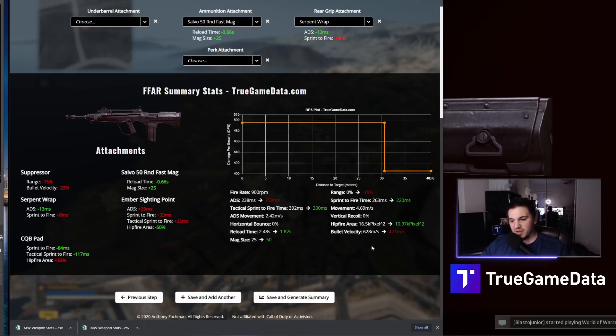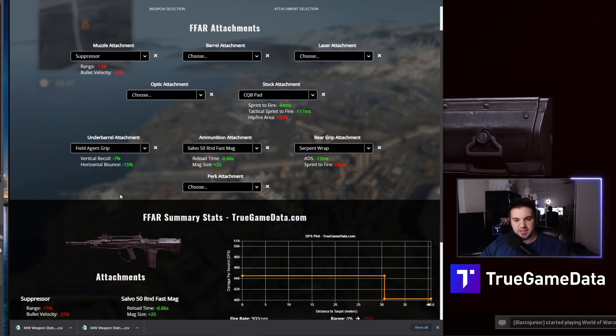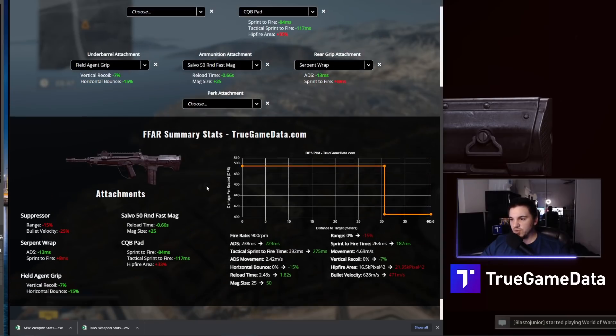Something you could change to make it less like an SMG but still a closer range option would be removing the Ember Sighting Point and adding the Field Agent Grip. Field Agent just helps with recoil and doesn't hurt your ADS times at all. You stop hurting ADS times like you were with the Ember Sighting Point, but you end up with much worse hipfire — so you can't really hipfire this gun very effectively. But the overall benefits are very high: better ADS times, better sprint to fire times, slightly worse range, slightly worse bullet velocity. This is more of an ADSing build.